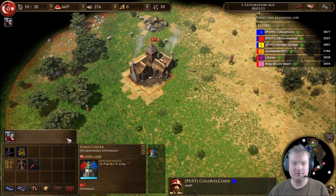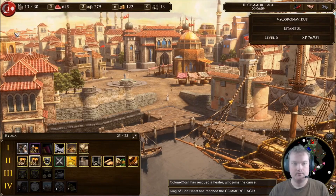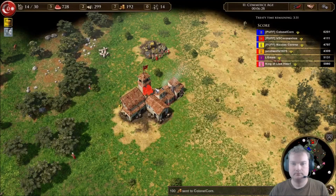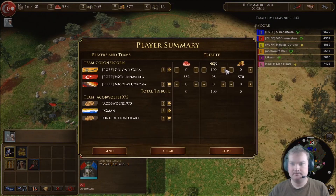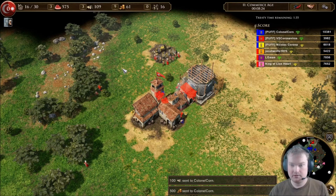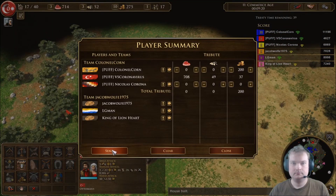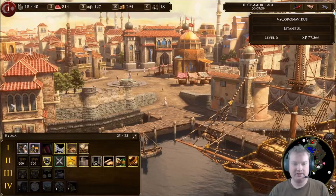So I just sent Brandon 400 food and 100 wood. 600 more coin incoming — get all the housing and stuff you need too. Sent you 500 more coin and a little more wood. I will not be supporting you with Janissary this time, just because I want to see how they deal with it. Instead of building Janissary to support you, I'm just straight up sending you what's left of my supplies.